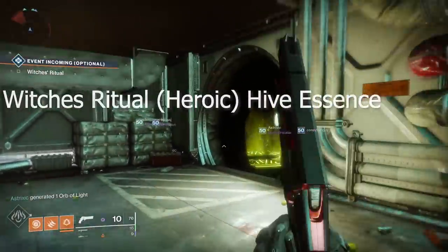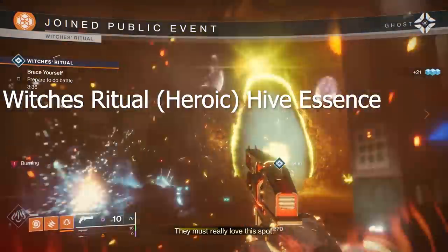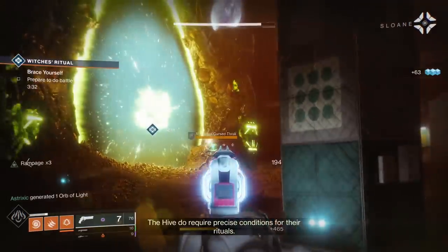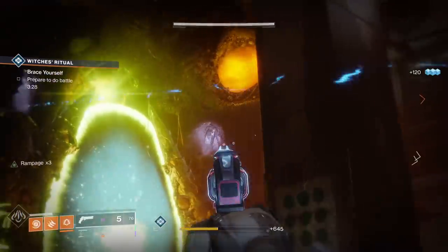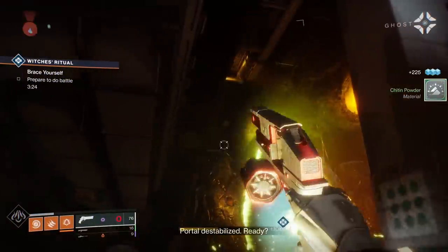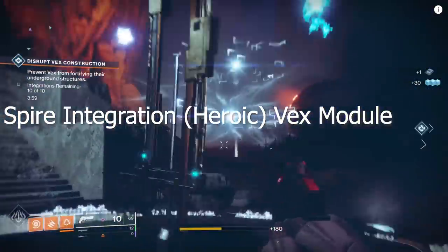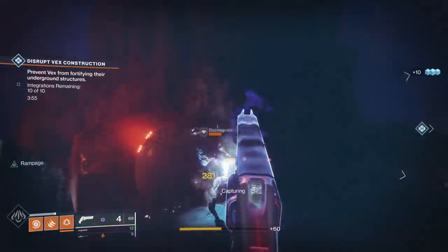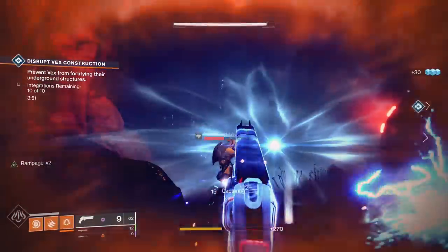The second public event is a Witch's Ritual to obtain a Hive Essence. Load into the Rig on Titan and go inside. You'll see two Hive platforms — stand on each one to expose the purple crystals, and upon destroying each crystal, you'll turn the Witch's Ritual into a heroic public event. The third public event is another Spire Integration to obtain the Vex module — same as before, stand on the three platforms, get them to 100%, and it's heroic.